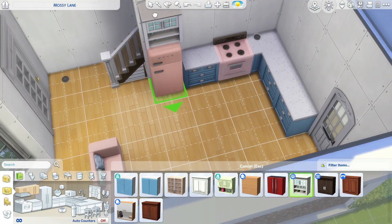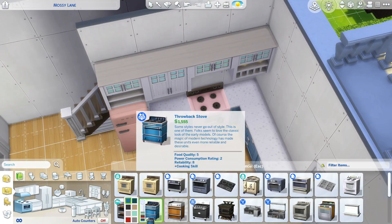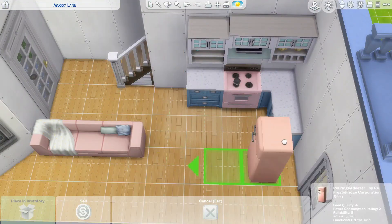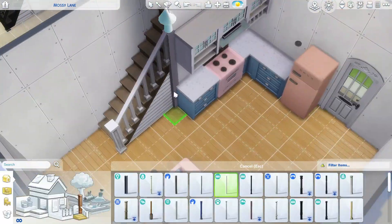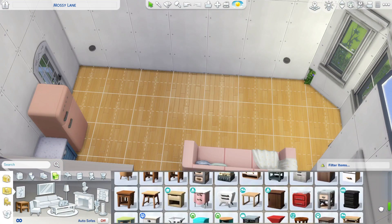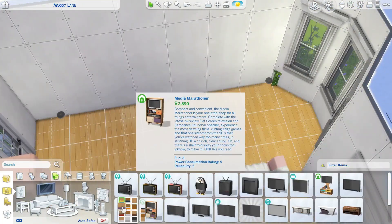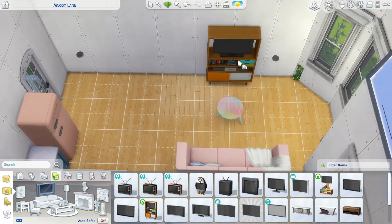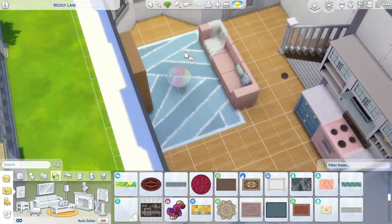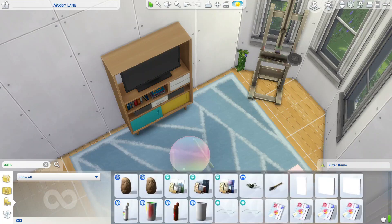Those blue cabinets are a little hard to use because they're so bright and almost childlike, but I paired them with the white upper cabinets which I think ended up looking really good — let me know if you agree. As I was starting to build the bottom floor I almost felt like the space was kind of small, but I refused to make it bigger: partly because I didn't have the space, partly because I'd already fiddled with the outside so many times, and lastly because there is really only one sim living in this townhouse so it doesn't need to be that big.